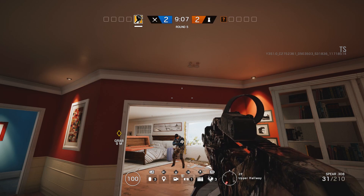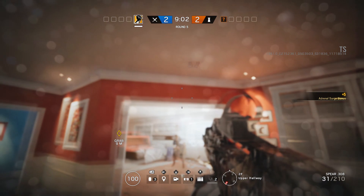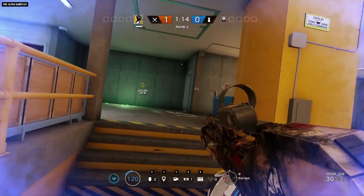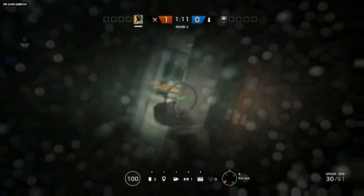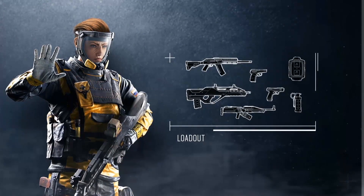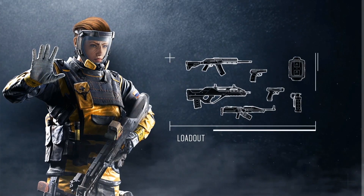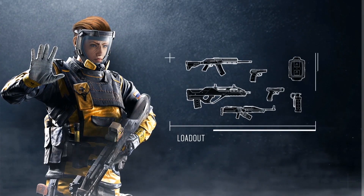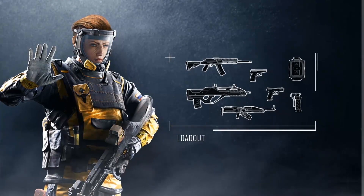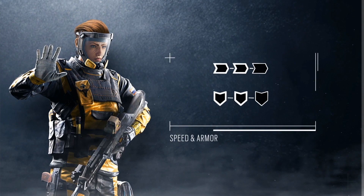Another counter to Finca's boost is Echo's drone — it will actually completely remove that boost from the attacking operator when they're hit by the stun. And yet another counter is Lesion's mines. Lesion's pretty popular these days, and his mines will completely remove the effect of the nanoprobes. Finca is equipped with the Spear .308 Assault Rifle, the SASG-12 Shotgun, and the 6P41 LMG. For pistols, she is equipped with the PMM Pistol and the GSH-18. Her secondary gadgets are breaching charges or stun grenades, and she is a medium speed, medium armor operator.